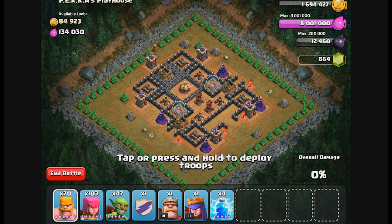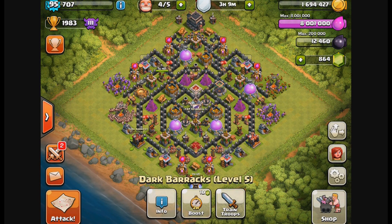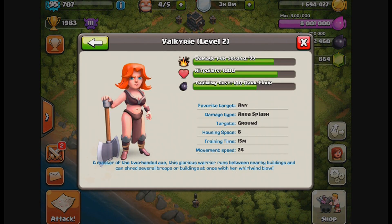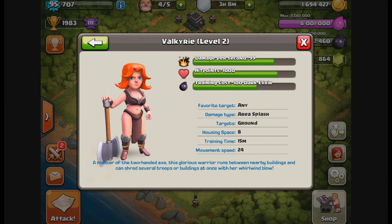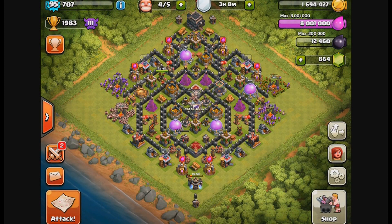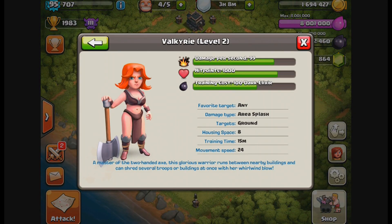The second forum exclusive sneak peek is for Valkyries - the Valkyrie training time will be significantly reduced. If we look at the Valkyrie, her training time is currently 15 minutes. The Golem is 45 minutes, she takes up 8 housing space, so maybe 10 or 8 minutes is where they'll land. 'Significantly' means it's not just going to drop from 15 minutes to 14 minutes.